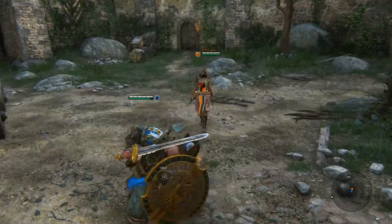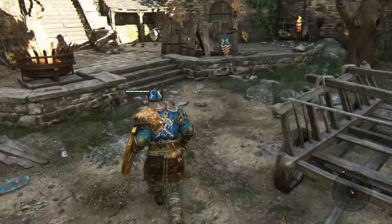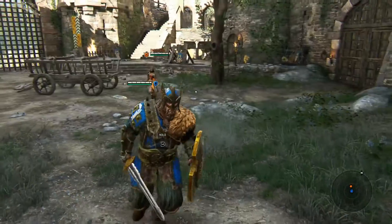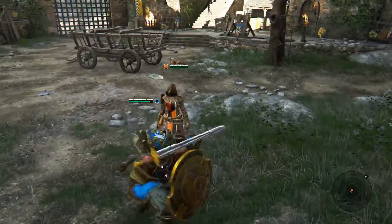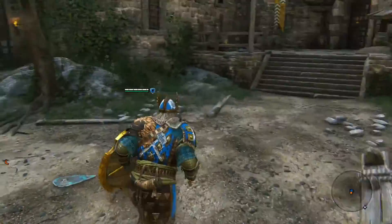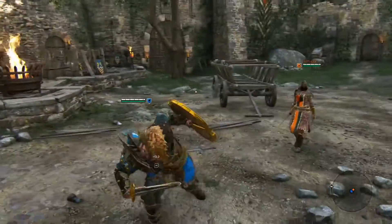Then it's probably better safe than sorry and not using the charge. Or are they using the Conqueror, another fellow Warlord, things like that? You just got to read into it. Heavy classes — I would say go for it if you want to charge and knock them, depending on where you spawn. Maybe you want to knock them into this wagon, or if you're on a different part of the map, maybe there's spikes against the wall. Just things like that to look out for.